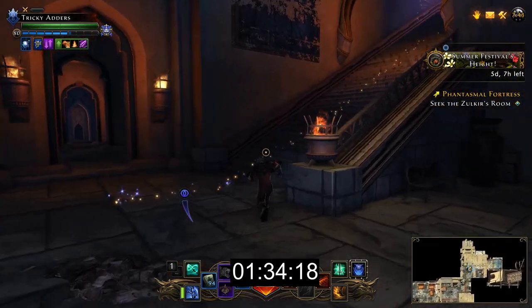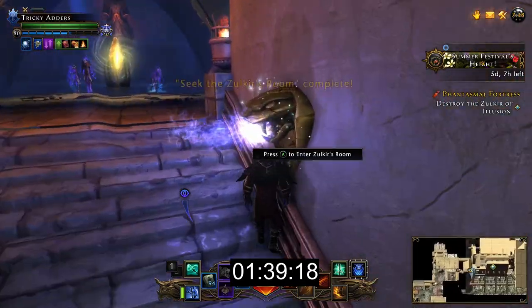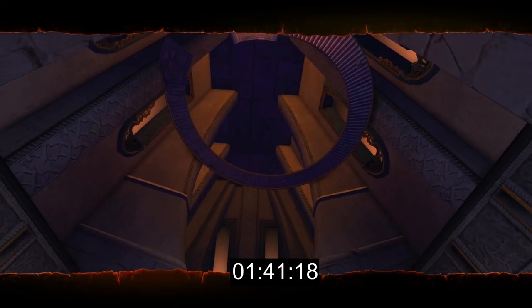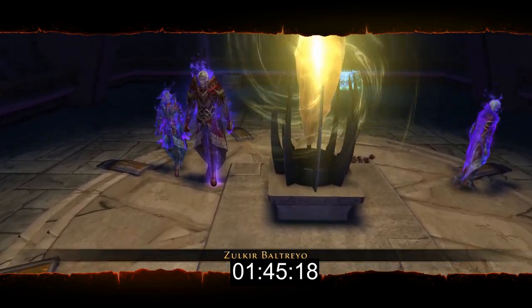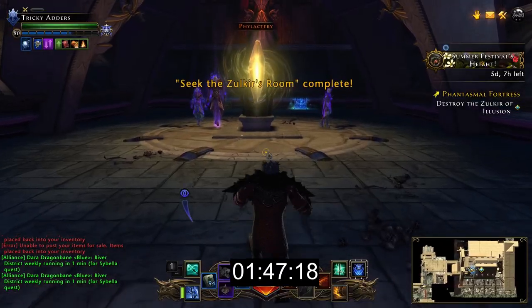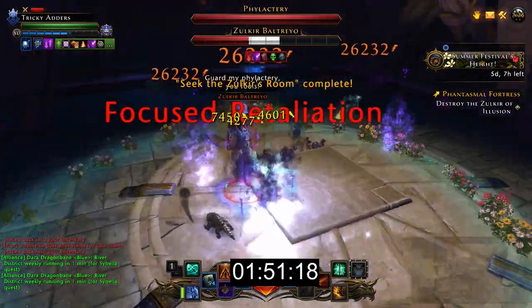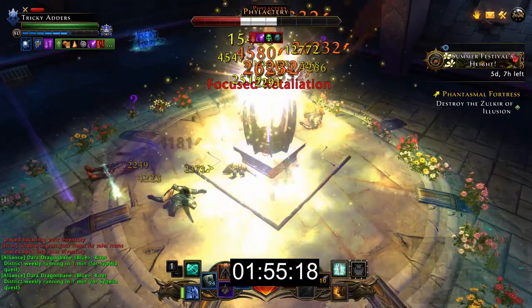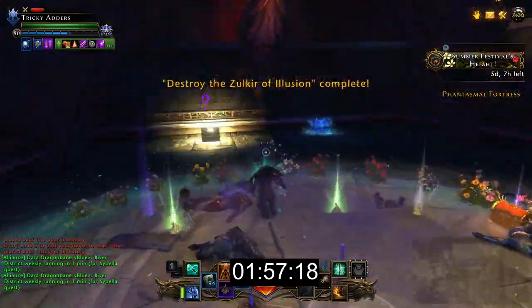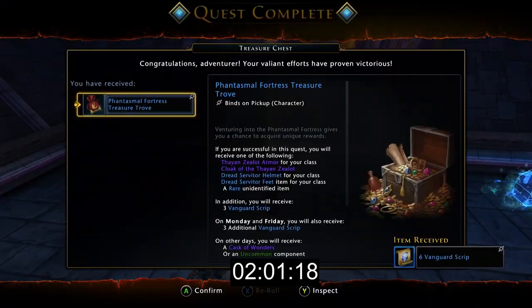You now go straight up the stairs and into the final boss room. Depending on your level, you want to get the boss down as quickly as you can because he does regen health, but he is really weak and at any half decent level you'll kill him in a couple of hits. Once the boss goes down, wait a second and the crystal will spawn — kill that crystal and that's the end of the dungeon. Then collect your chest, get your rewards, leave through the exit portal, and requeue.